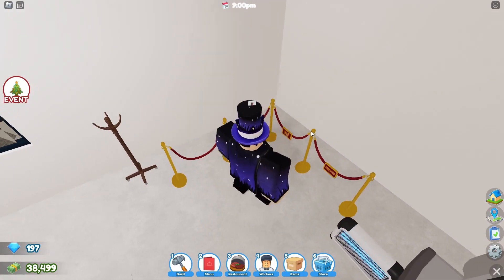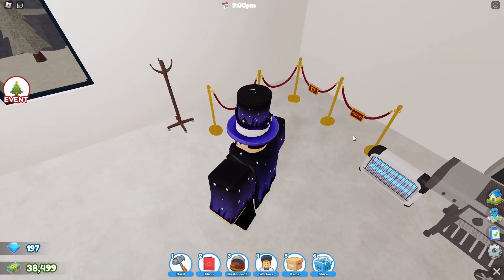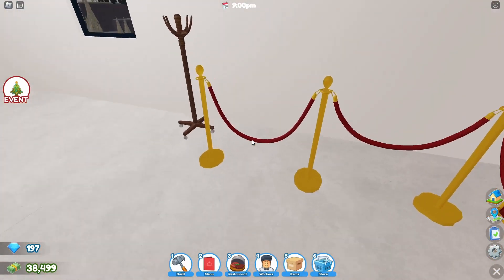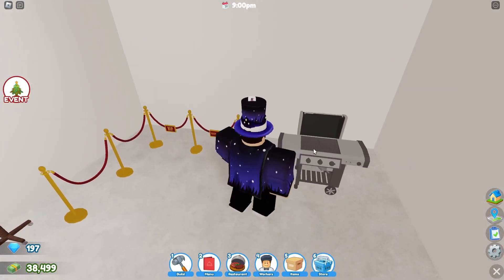You also got a couple of new items over here too: a little coat hanger right here, and these little rope thingies to keep people inside or get them in a line. You can make pathways in this game so you could probably use those for that. You got different ones — VIP, reserved, low, and high hanging ropes.